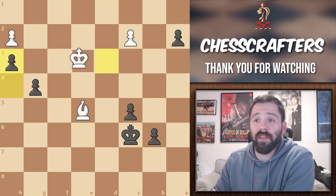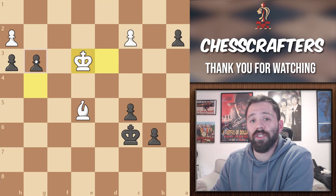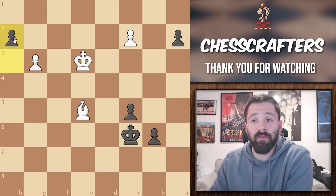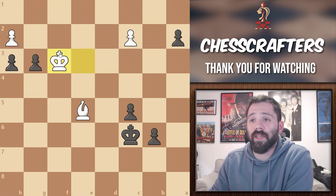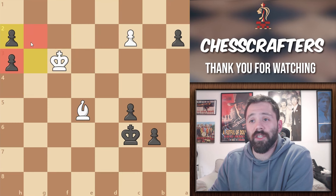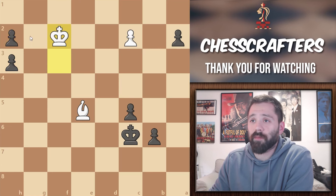So white moves king to e3, we move our pawn to g2. If the pawn takes, we see the exact same scenario from last time. Let's say king moves to f3, black would capture. And due to the pawn on h3 defending the g2 square, the white king is not going to arrive in time to stop that promotion.